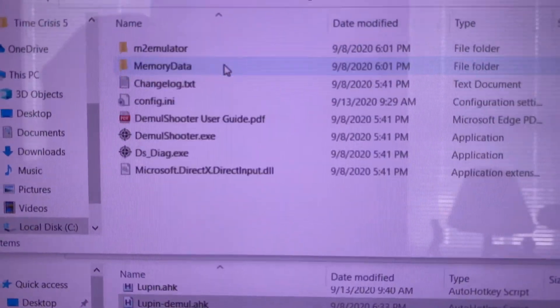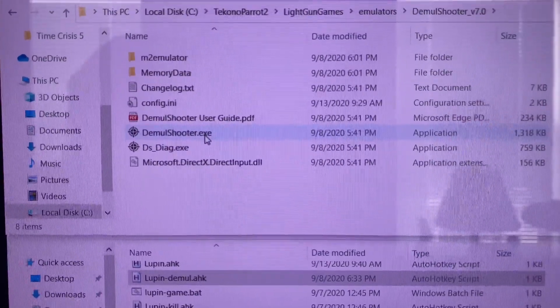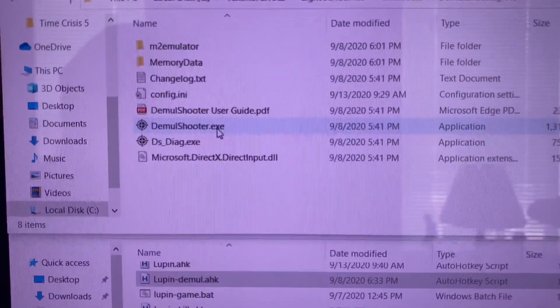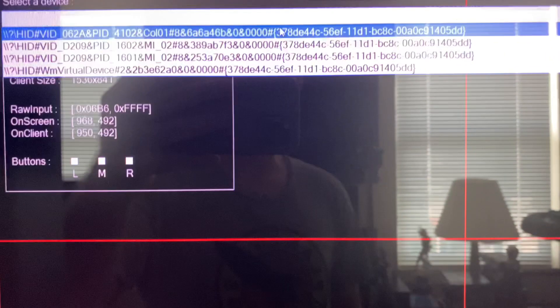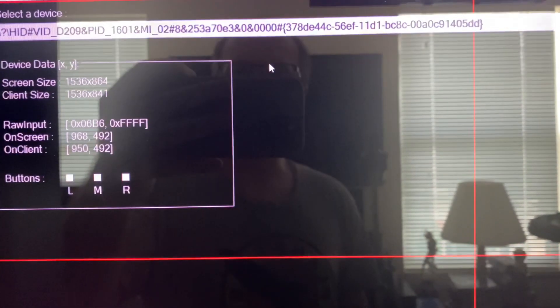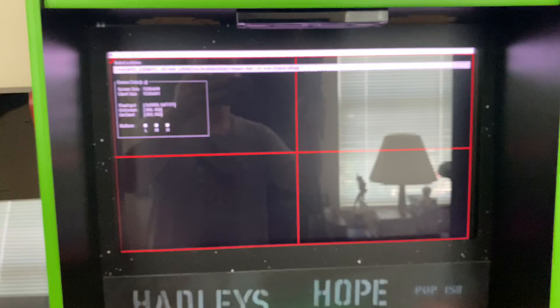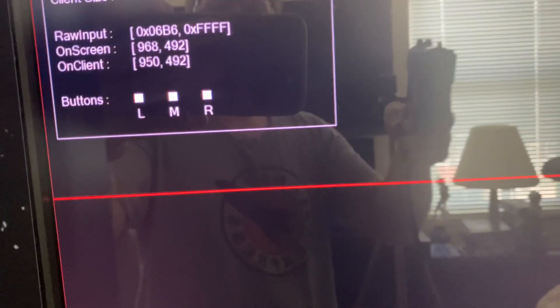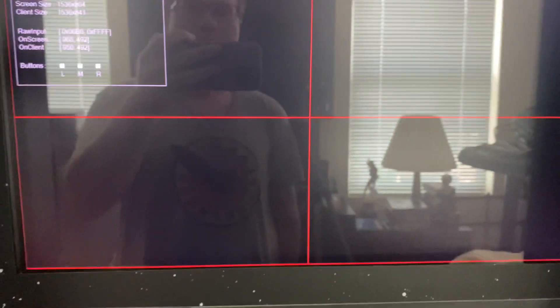I picked up version 7 of DemulShooter, and this one — if you run it and then run the game — the game doesn't crash. But also your aim track guns don't work. So if I go into the diagnostic and select my first aim track gun, there's no response. The crosshair isn't registering the mouse clicks when I click. So this version, for whatever reason, is not working with my aim track guns.